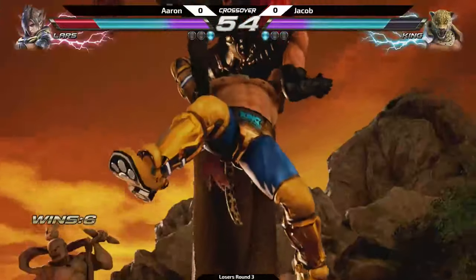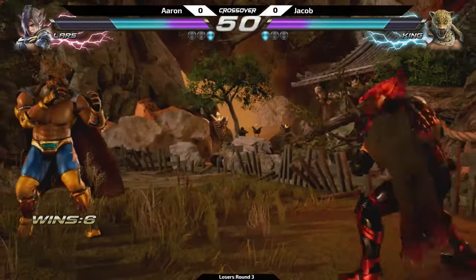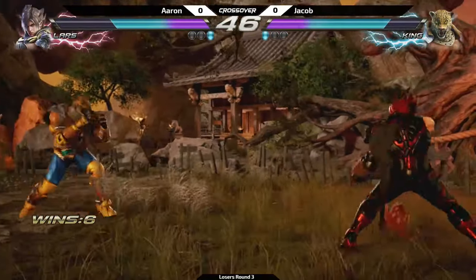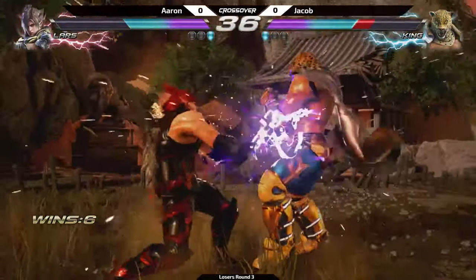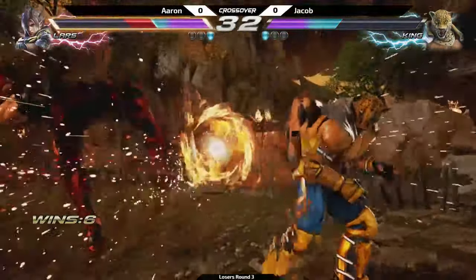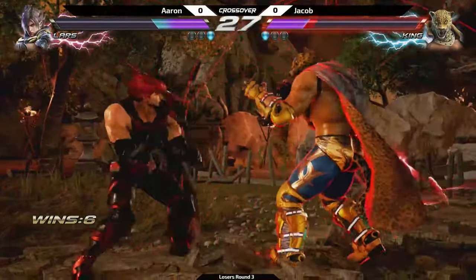That's a King staple combo — I recognize that one. So Lars's stance, the Dynamic Entry: if you ever see Lars just straight-up slide out of nowhere, that's the Dynamic Entry. You can actually jab-interrupt it, but it does high crush. So it's a great tool to open your opponent up.